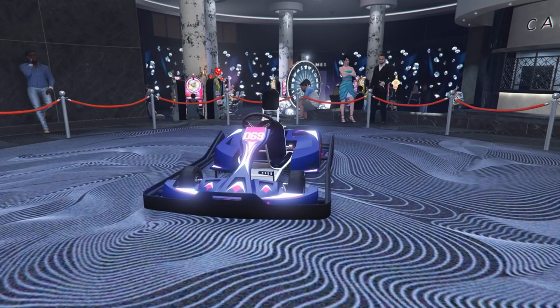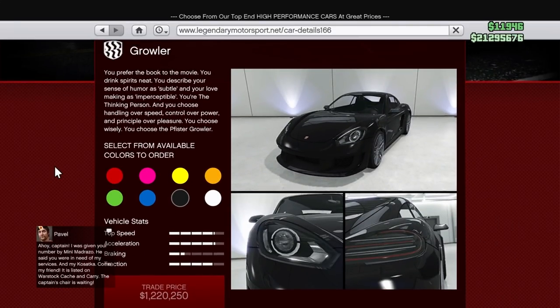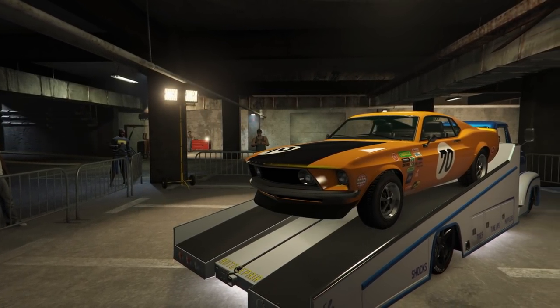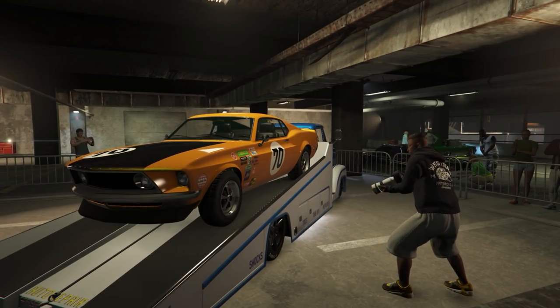We also have some new content this week. The new content includes the Fister Growler, a brand new vehicle in GTA 5 Online coming in at 1.6 million dollars, purchasable from Legendary Motorsports. We also have this week's prize vehicle for the car meet — the Vapid Dominator GTT. All you have to do is place top 5 in 10 Los Santos Car Meet Series races to claim your prize.